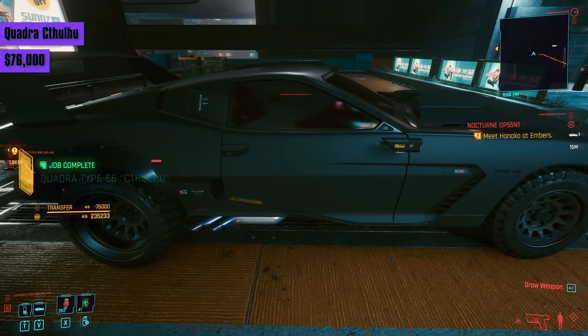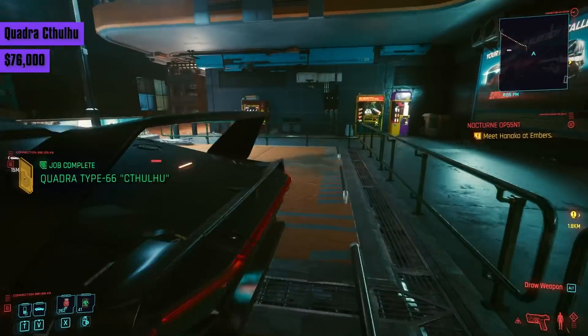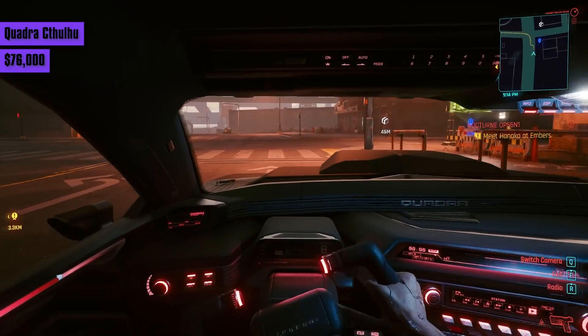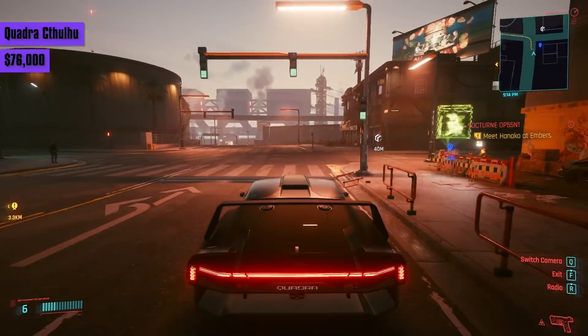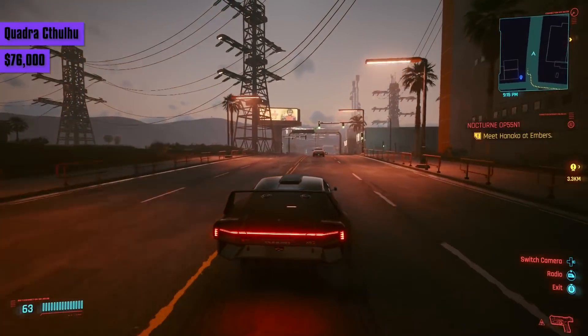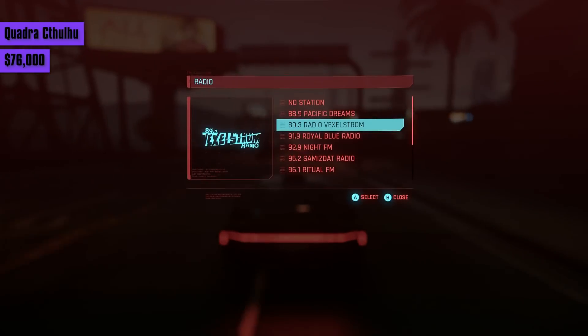Another version of the Quadra Type 66 is the Cthulhu for 76,000 eddies. It's very nippy but still beaten by the Nomad-modified Javelina on both acceleration and top speed, reaching 177. It's also more expensive and doesn't handle as well. You'd go for this if you want the specific look.